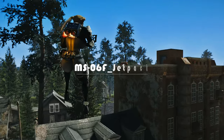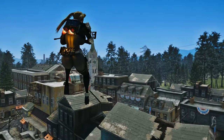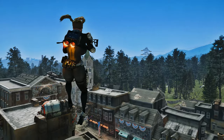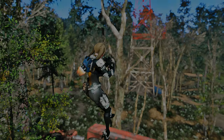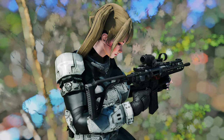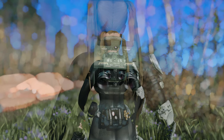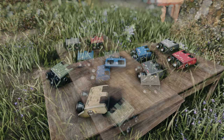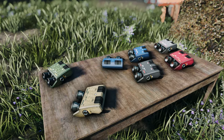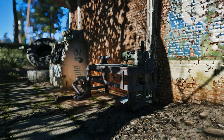Next up, we'll introduce the hot new mod from Tesnexus, the MS-06F Jetpack. The MS-06F Jetpack adds a backpack with a built-in jetpack function to the Commonwealth. This means you can now enjoy the convenience of using a jetpack even without being in power armor. The design is sleek and well-crafted, with a size that feels just right. Additionally, it comes in seven different colors, giving you the freedom to choose the style that suits you best. You can create it at the chemistry station and modify it at the armor workbench.